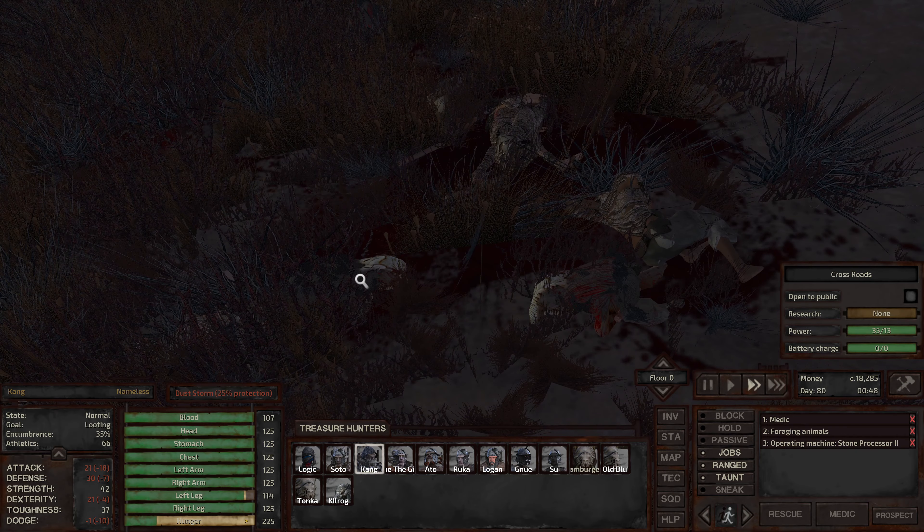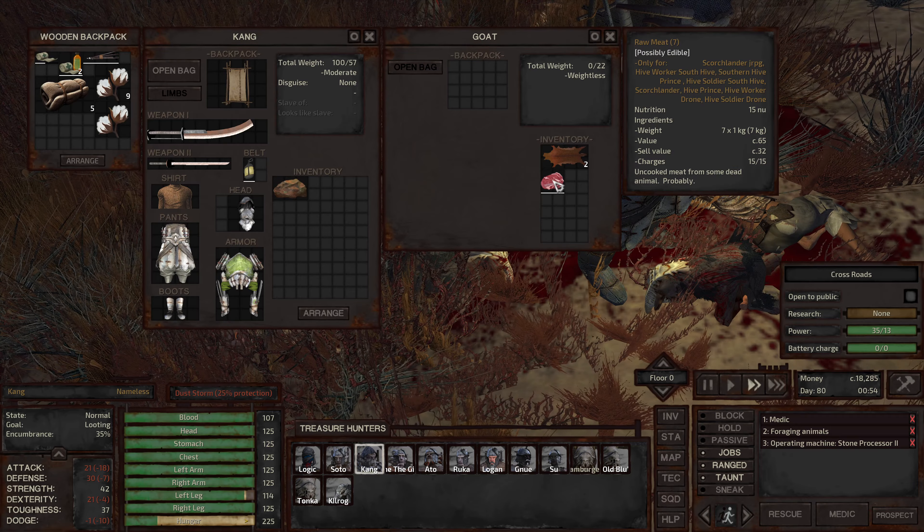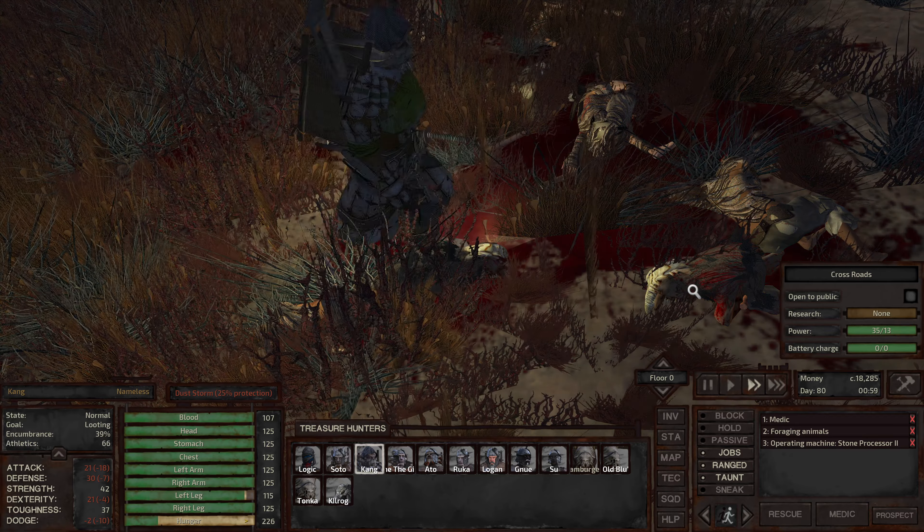I'm going to move that up in the list. On both of them, so they do medic first, then forage animals, then operate the stone processor. These goats may have already been looted — no, we'll get the meat and the animal skins.